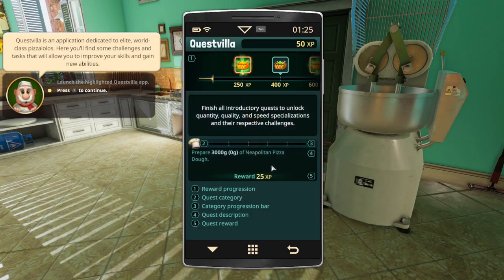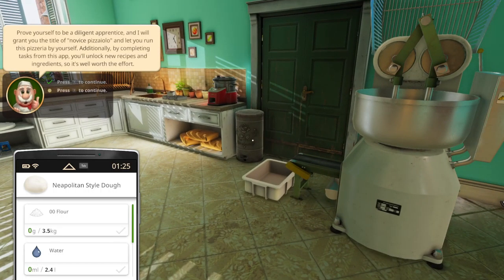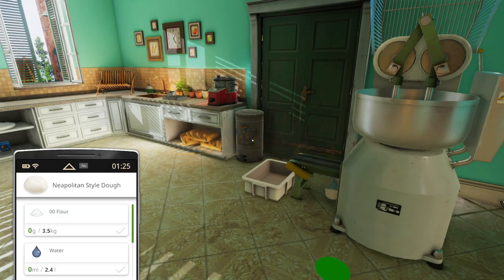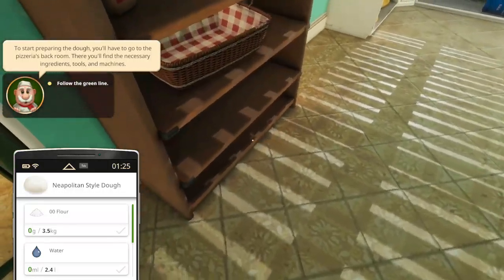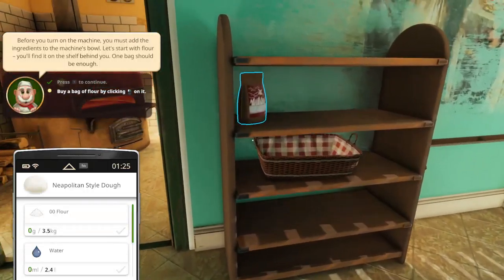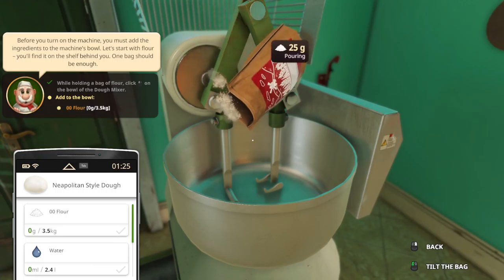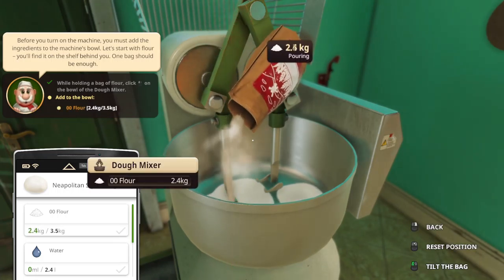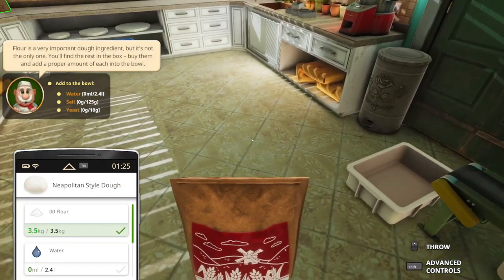Quests — we need to prepare 3,000 of Neapolitan pizza. Quest for fame and whatnot — guide us through. Follow the green line. According to the recipe, buy a bag of flour, put it on the dough machine, add 3.5. And then salt, water, and yeast.